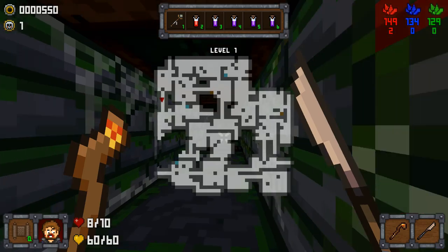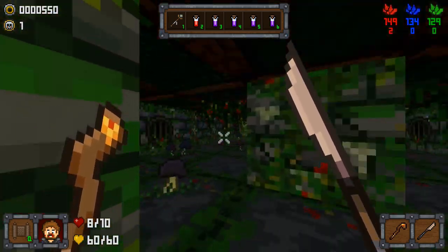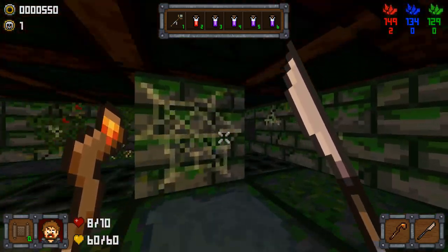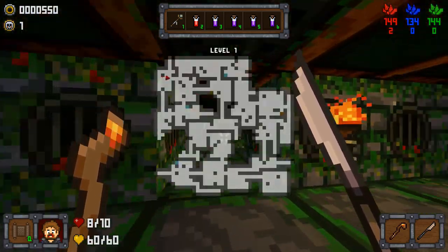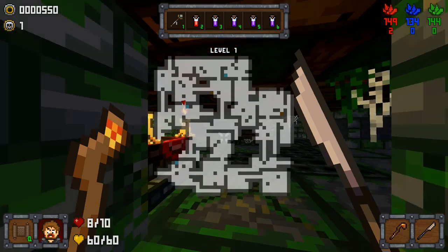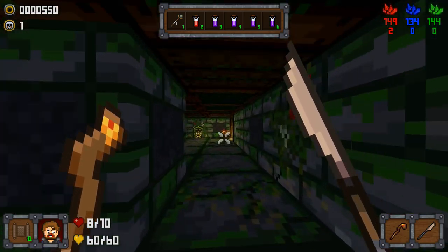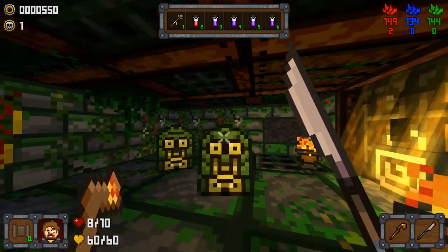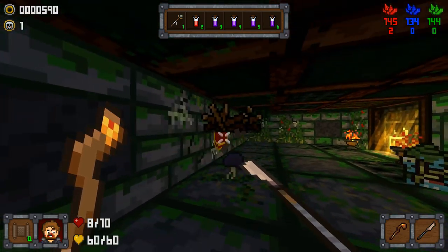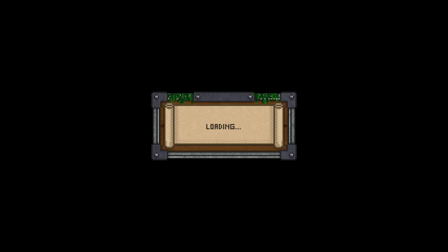When do those green gems get there? Clearly my powers of observation suck — it was right behind the pillar. There's our exit.